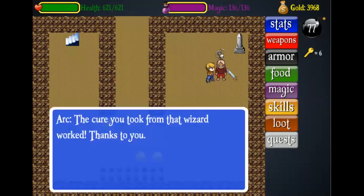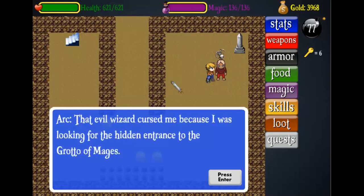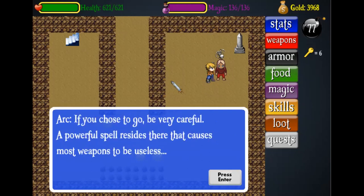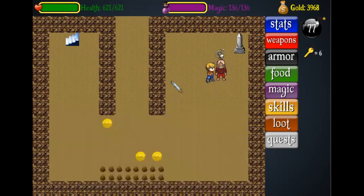Let's talk to him and see what he says: 'The cure that you took from that wizard worked, thanks to you.' His name is Ark. 'That evil wizard cursed me because I was looking for the hidden entrance to the grotto of mages. A group of evil mages lived there — they took my son and are holding him captive. The entrance is on the east side of the Garden of Shadow Soul; if you choose to go, be very careful — a powerful spell resides there that causes most weapons to be useless.'